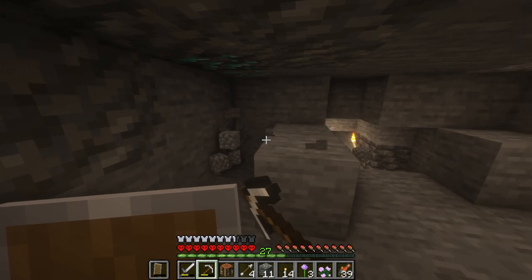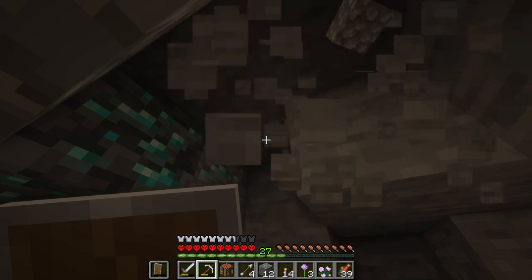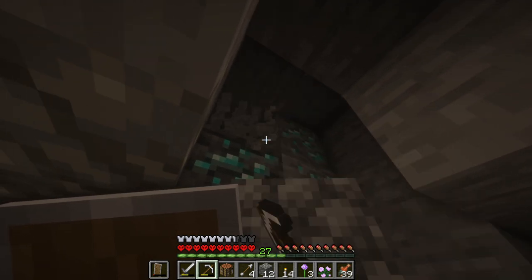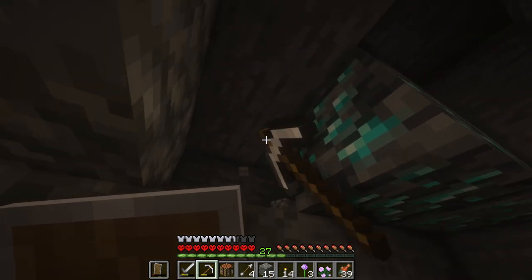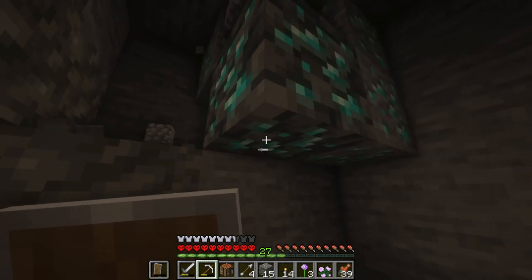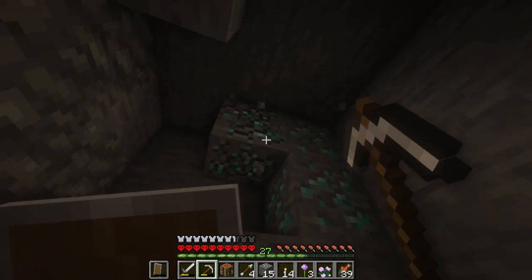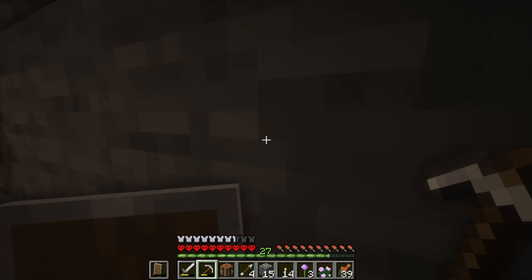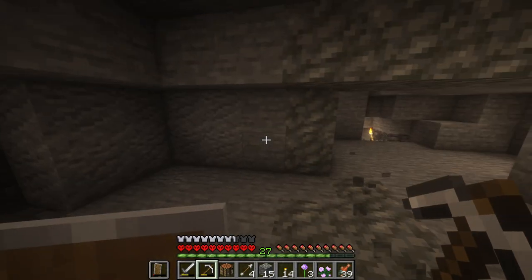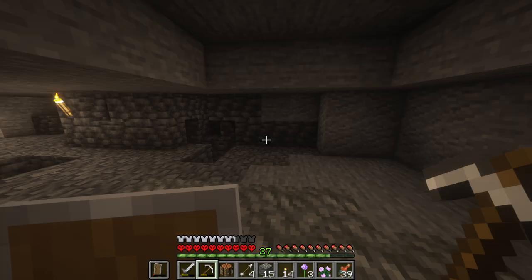And there we go. Let's see how many we got. Is it only two? I only see three — actually, we got four diamonds. We got four diamonds. Unless we can get some more this way. There's five, there's six. What's wrong with my counting? Doesn't matter — we got six diamonds. That is what I'm talking about. What we could do is make a diamond pickaxe. And once we have the diamond pickaxe, we still have three left. I think we should make an enchanting table.